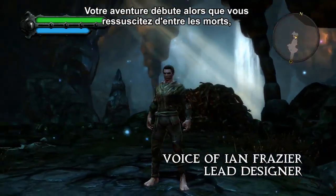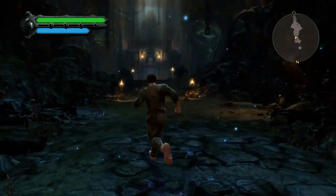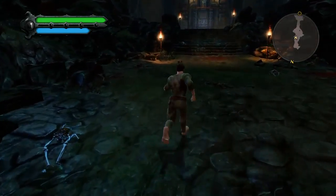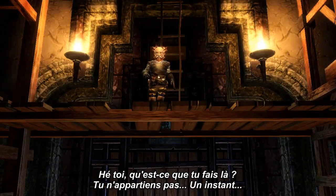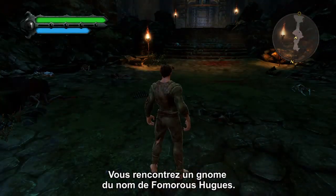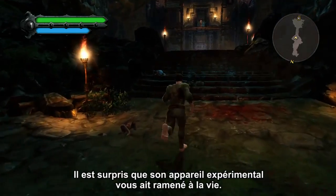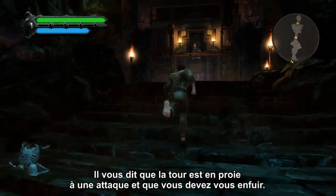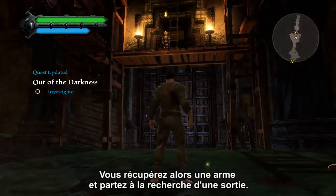Your hero's journey begins as you return from the dead, miraculously resurrected by a device known as the Well of Souls. You soon meet a gnome named Fomarus Hughes, who is amazed that his experimental Well of Souls has finally worked. He tells you that his tower is under attack and that you must escape. Finding a weapon, you prepare to fight your way out.